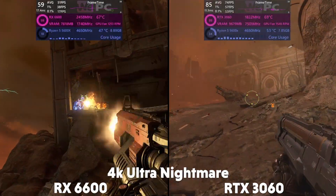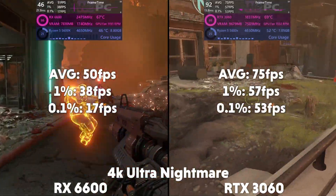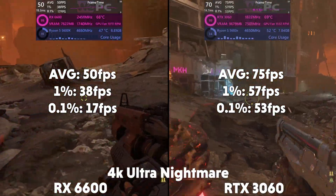And at 4K, the 6600 is averaging 50 FPS with a 1% of 38 and a 0.1% of 17, whereas the 3060 is averaging 75 FPS with a 1% of 57 and a 0.1% of 53.